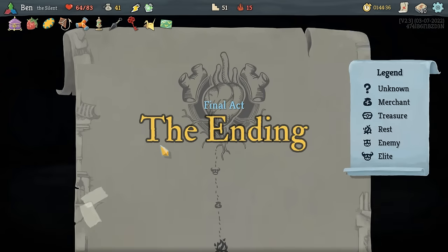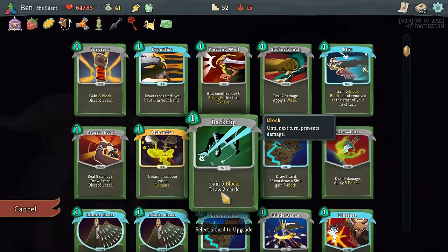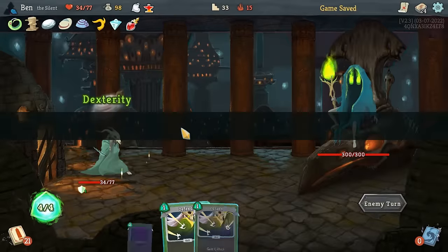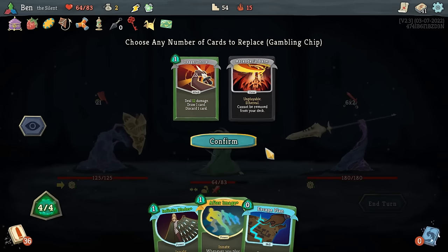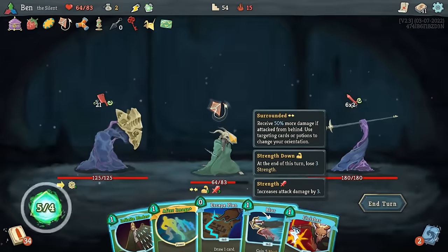Now you've made it to Act 4, the four-floor stage that leads to the Heart. This stage is unusual because it doesn't have a rest site right before the boss. In all the other Acts, this rest site gives the player a chance to heal before the boss. But the Corrupt Heart doesn't give us that luxury. Luckily, there's only one fight to go through before we get to the Heart — not so luckily, it happens to be the hardest Elite in the game.